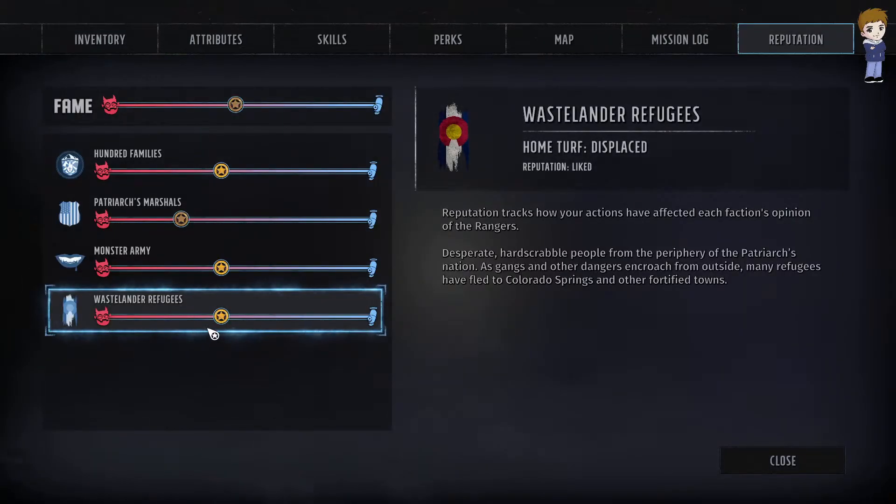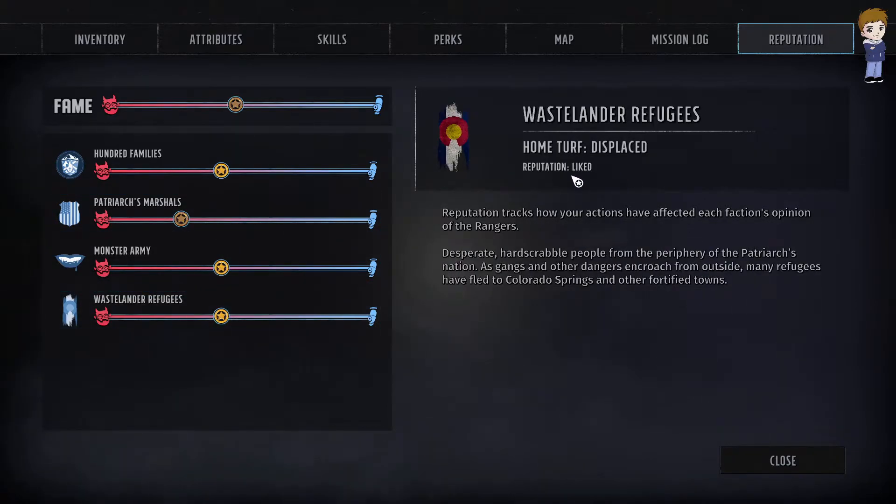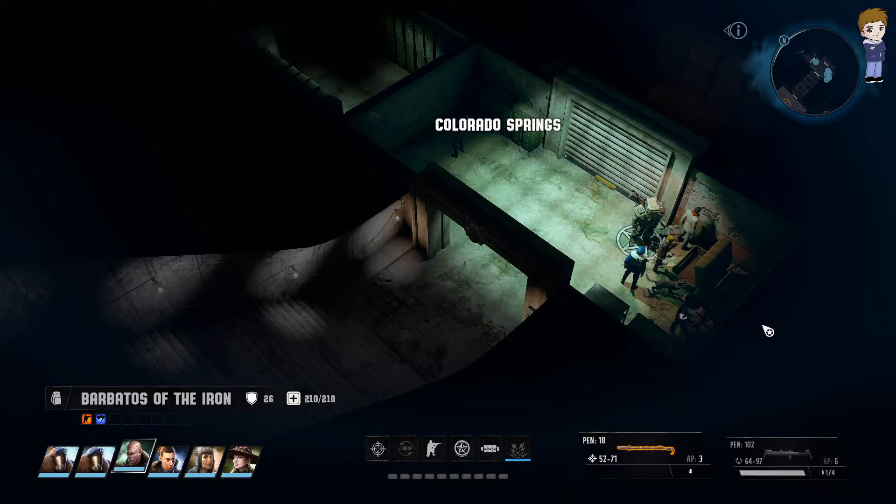Your reputation with the wasteland refugees is gonna go down — they'll go from light to neutral. That will affect the decisions you have. You can have high leadership, you can have a high kiss ass, but in terms of choices, it might still be limited.